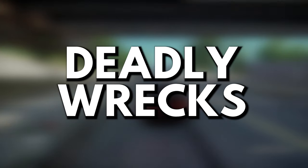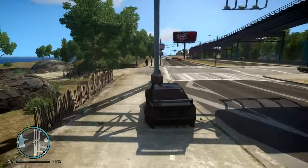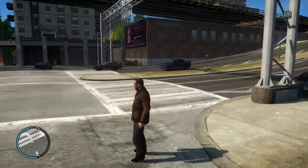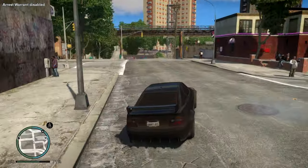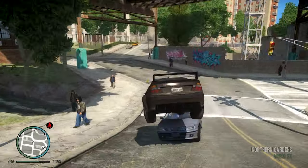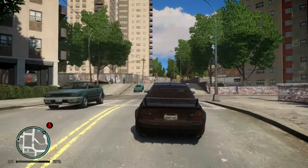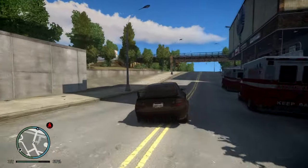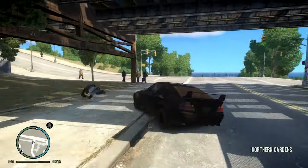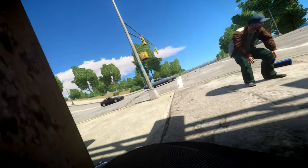Mod number five: Deadly Wrecks. Wrecking your car in GTA sometimes has consequences — such as being ejected through the windshield at high momentum — but there's never really been a consequence of crashing profusely without experiencing player damage. Deadly Wrecks makes that a reality in GTA 4. Crashing in various circumstances causes player damage, especially in the form of whiplash, and it can even come to the point of killing the player if the crash is incredibly severe. The mod also includes a seatbelt feature, allowing you to be more precautious with your driving.